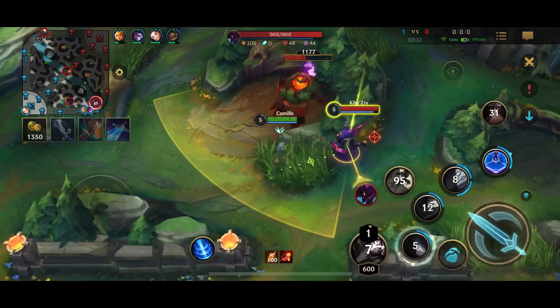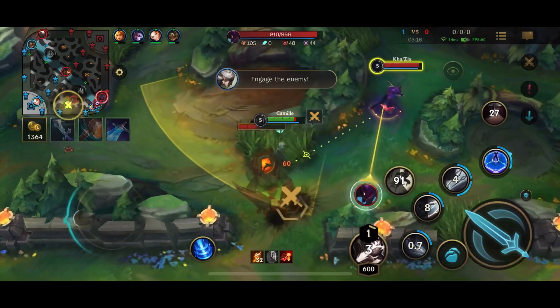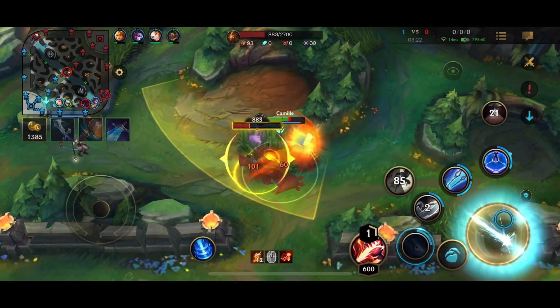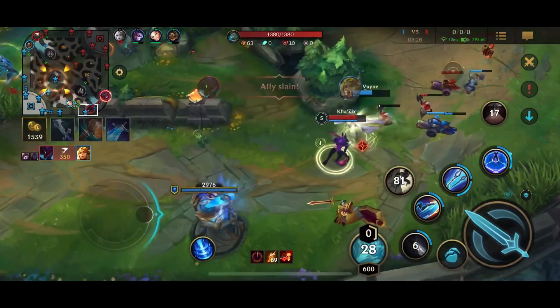This Kha'Zix is looking for an invade and I'm being super cautious. The reason for that is Kha'Zix has his isolated damage on me right now — I have no allies near me, meaning all of his damage is going to be isolated, which pretty much doubles his damage against me right now. That's why I was playing it super safe and didn't go right onto him.